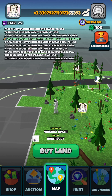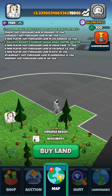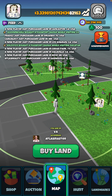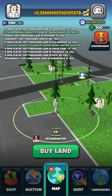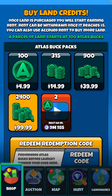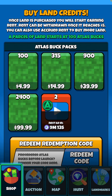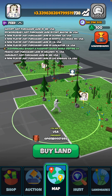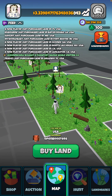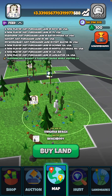Let me talk about how I'm getting these parcels, which is pretty simple — basically just watching ads. You go to the shop, scroll down, and you can see the two Atlas Bucks options. I click those every 20 minutes or so, watch one 30-second video, and boom — two Atlas Bucks. Really easy.